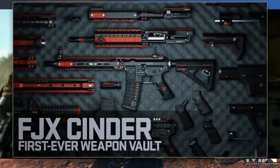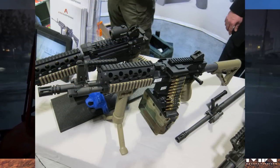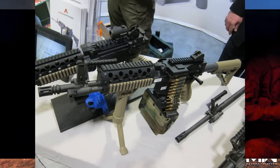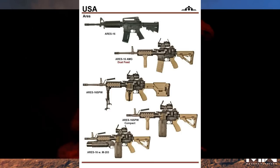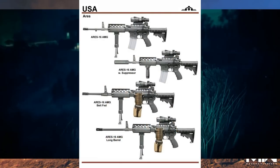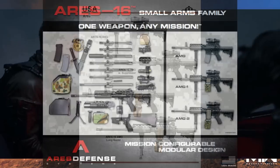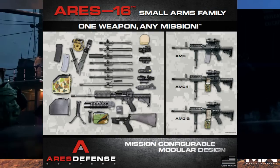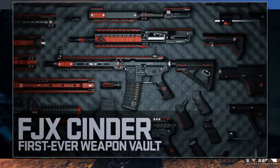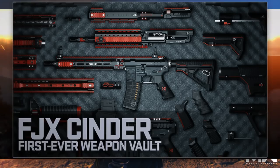Right below that upper receiver, we have another upper receiver which appears to turn the M4 into a belt-fed version — that being the Ares 16. The Ares 16 is exactly what it sounds like: a belt-fed version of the M4 or AR-15 platform. This will allow you to take belt-fed ammunition. I'm assuming this upper receiver is going to convert it into a belt-fed 5.56x45mm NATO light machine gun. It's really cool to see the Ares 16 belt-fed M4 making its way into the game with this upper receiver configuration.